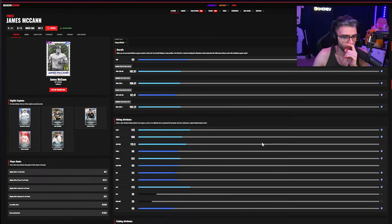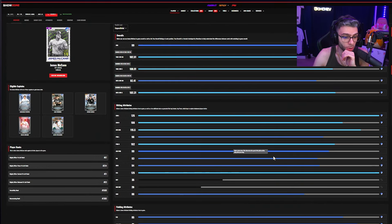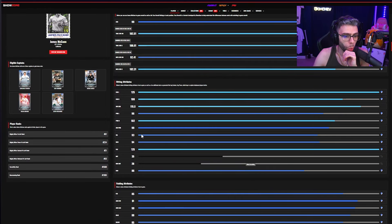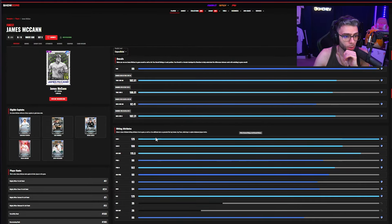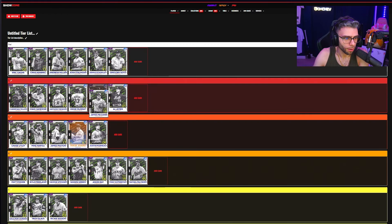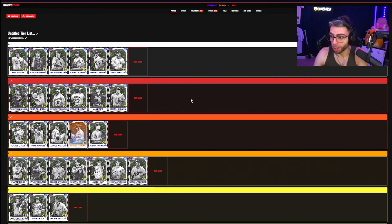James McCann: high A tier, potentially S tier. This is hilarious to me as a Mets fan — 106/125 contacts, 102/96 power, 93 vision, 125 clutch, 85 fielding, 91 arm, 90 arm accuracy, 88 reaction, 85 block. He fits Crew's team which gives him a whopping plus 12 power to both sides on top of already very good contact with maxed clutch. He also fits Verlander's no-hitter team because he caught a no-hitter, and fits the Stanton team too. I think James McCann is an S tier card.